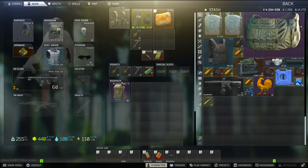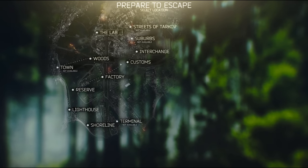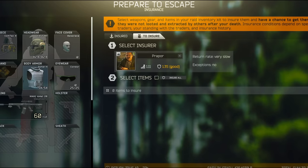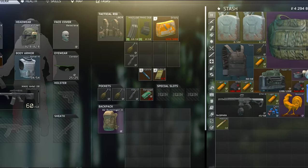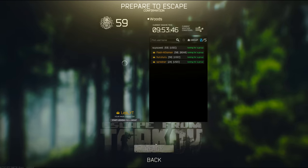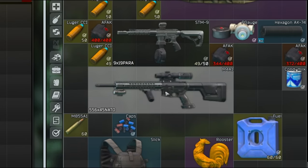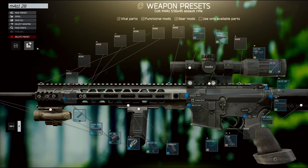And that's only the tip of the iceberg, because once we get into the stash, tab becomes extremely useful. If you are on your way into a raid and you need to check if you forgot anything, you can hit tab to back out to your stash, and then once you are ready, you can hit tab again and you will return to the screen you came from. You can also use it if you are trying to build a weapon preset and it won't let you because there is not enough room. Hit tab, move the weapon, hit tab again, and you are back to your build.